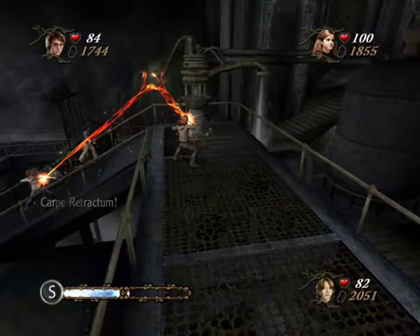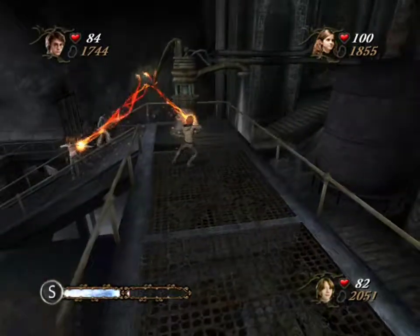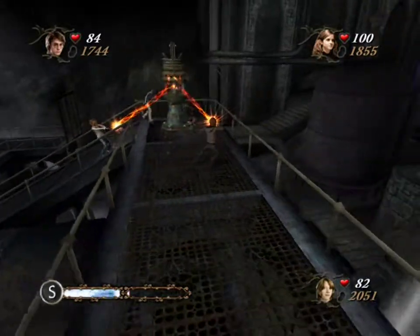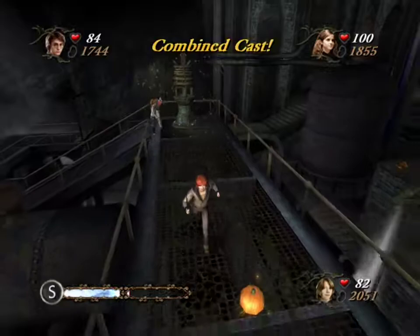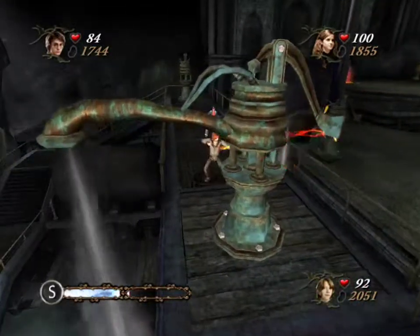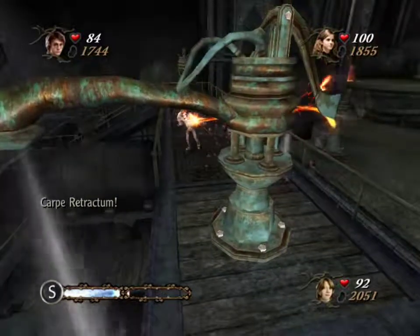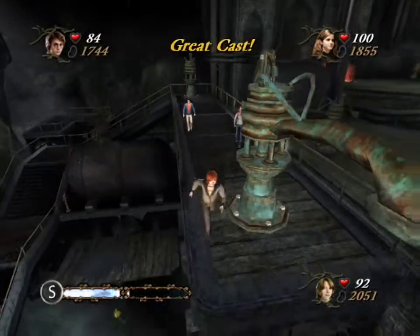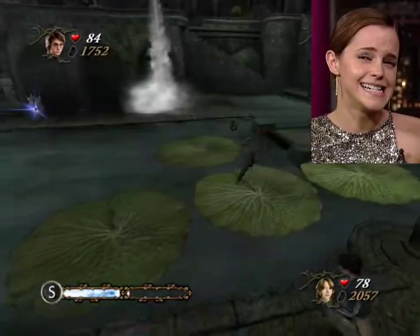You're supposed to walk up here and then cast Carpe Retractum — you can't help if you're pulling from the opposite direction. At least we were still able to rotate the faucet despite your basic misunderstanding of physics. Harry knows how to properly pull something, and we're doing it much faster this time. Fucking Hermione and her troll physics.